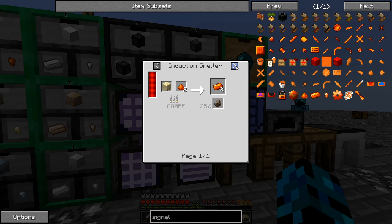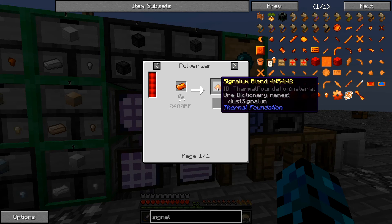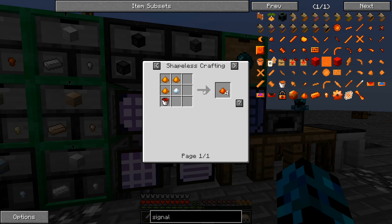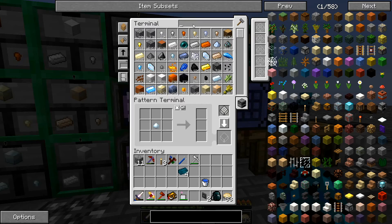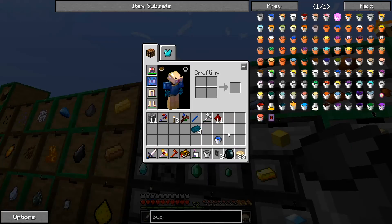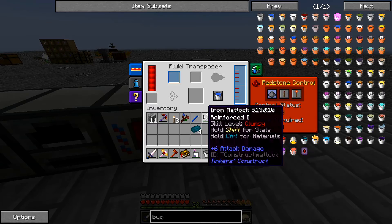Ingot form — and of course we know that is Signalum blend. So this one's a little bit trickier. So we're going to have to teach you how to make Destabilized Redstone, Pulverized Silver, Pulverized Copper. Let's work on that — let's get a bucket, and then let's get 1, 2, 3, 4, 5, 6, 7, 8, 9, 10 — and that should be a bucket's worth.